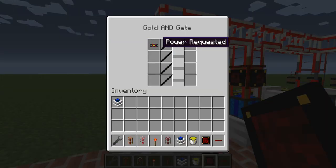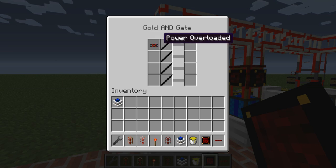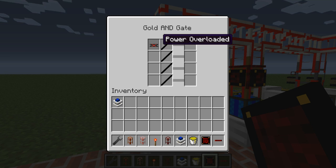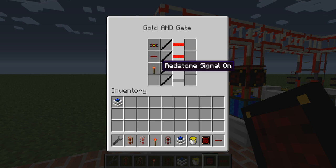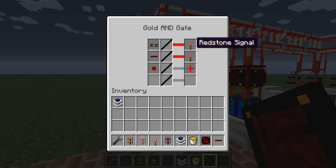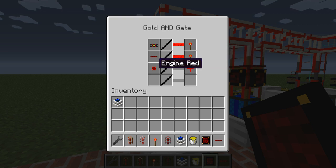Once again, we do power requested. We also have another one called power overloaded, which works on any power pipe and triggers whenever the pipe turns red — I'm not sure how useful that actually is, but I figured I could add it. So: power requested, and red pipe signal off. Engine red is the shutdown condition. These are both redstone signals. So you see, this one is typically false, which means this one is typically true. And this is true whenever the network needs power.